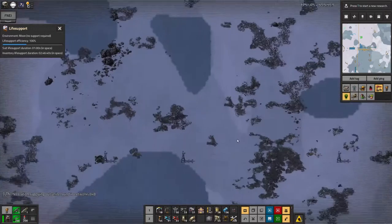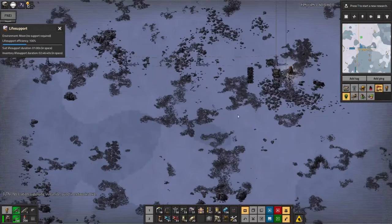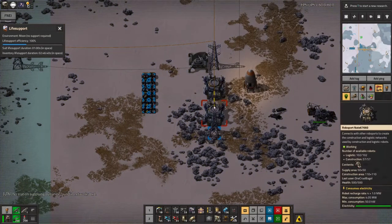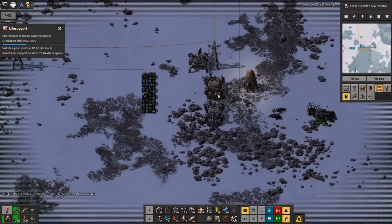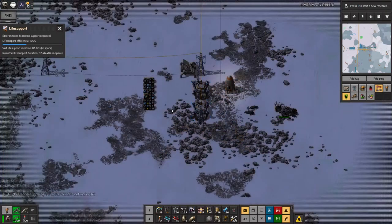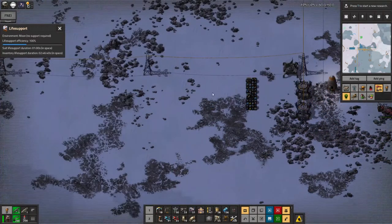In the last episode I landed rather spectacularly over here in my little rocket ship, and I used my roboports here to dump all of the stuff I brought with me into these chests, just for easy access. That went okay, got a load of stuff from that.